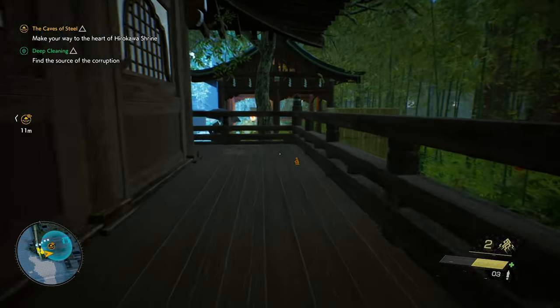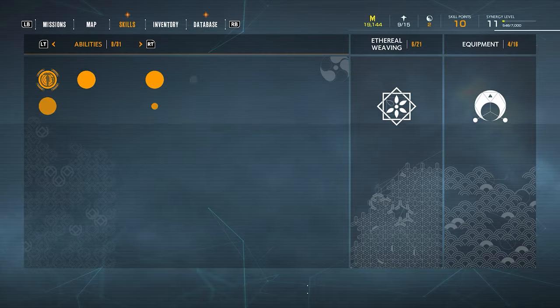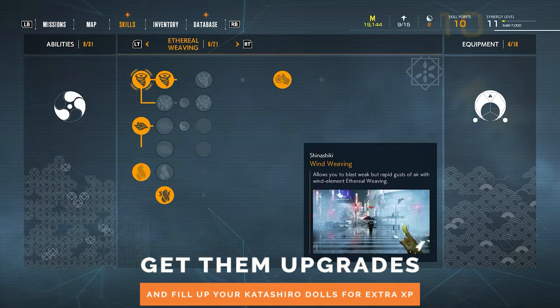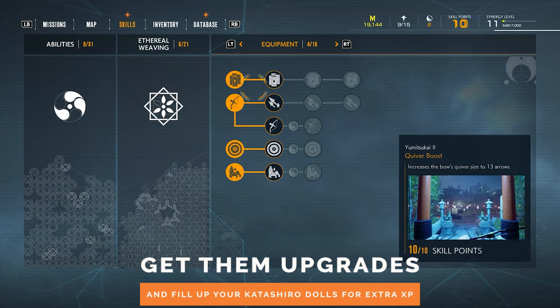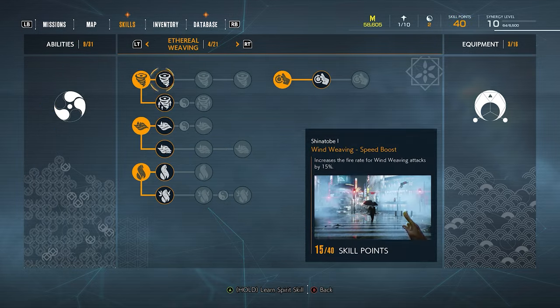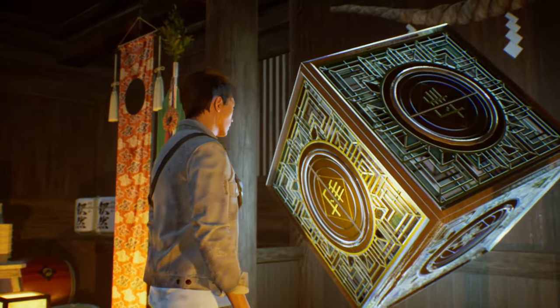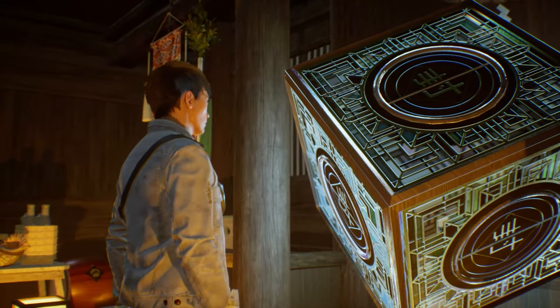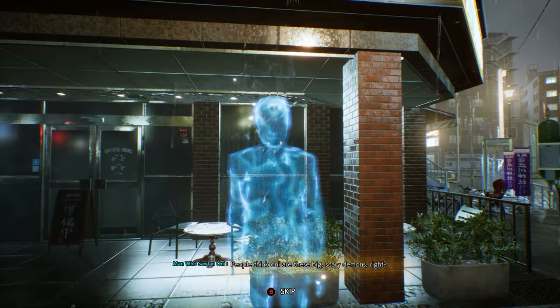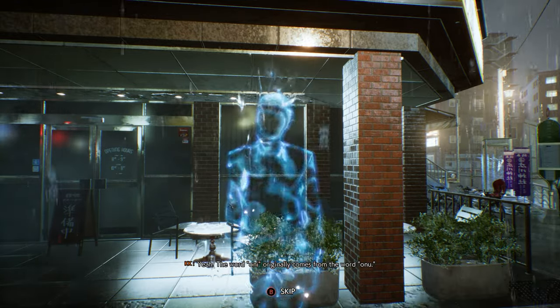That being said, sneaking around Tokyo can be a rather slow way to progress through the game. Thankfully, there's an entire skill tree that can make not only stealth, but all of your abilities way more fun. Just about every single one of these upgrades is useful in some way. If you skip most of the optional content and stick to the main story missions, you'll be able to get about half of these upgrades, but completing plenty of side quests and other activities should allow you to get every single one of them in a single file.